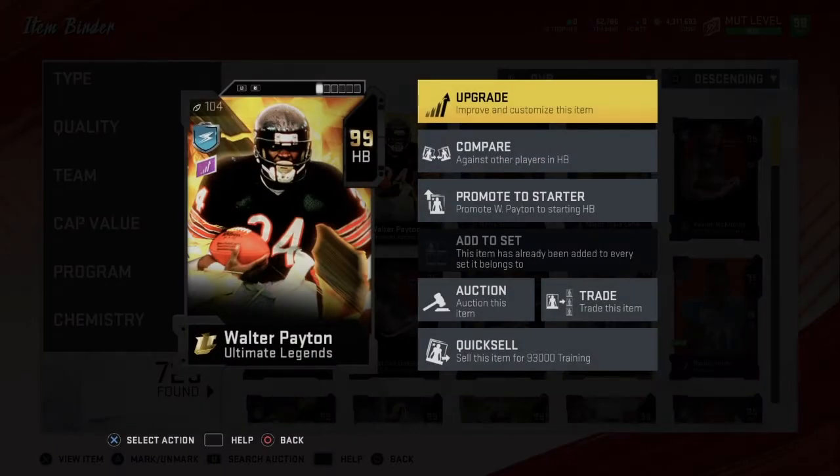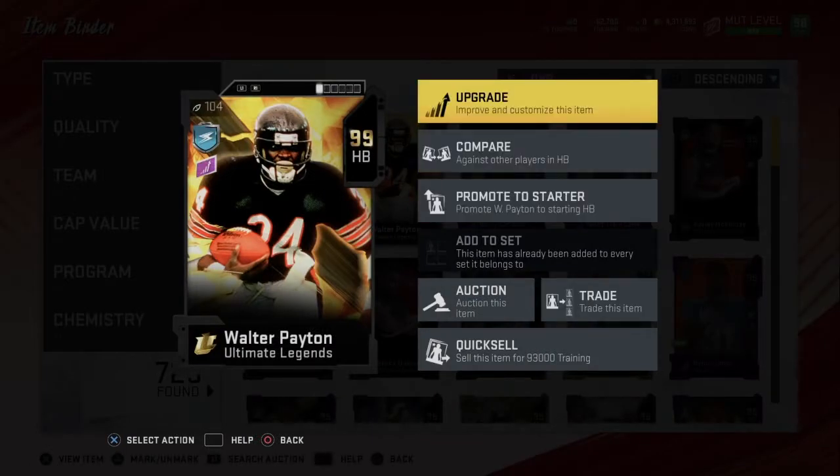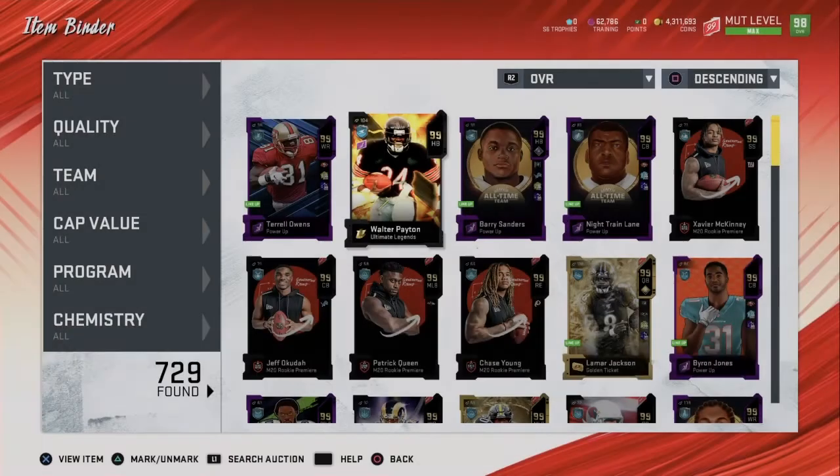I'm currently giving away this 99 overall Walter Payton. When we reach 1,750 subscribers I will be putting him on the trade block for four days, then once three days have passed I will be choosing a random trade offer. There's no way to enter the giveaway yet, but I'll give you guys more info when we reach 1,750 subscribers. He has almost every stat at 99 - only downside is his catching, which is 80, still pretty good for a running back.